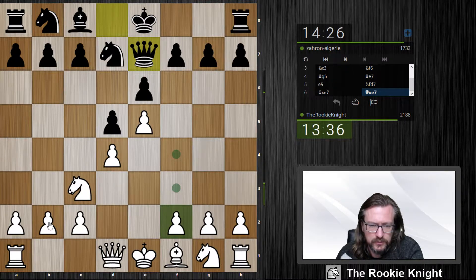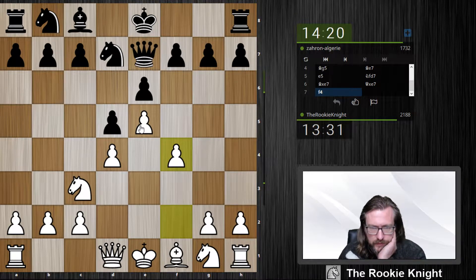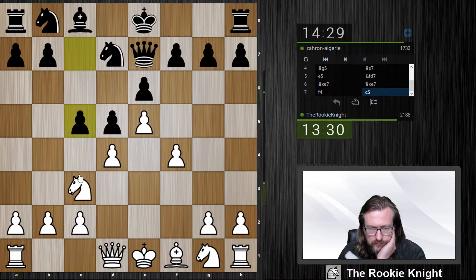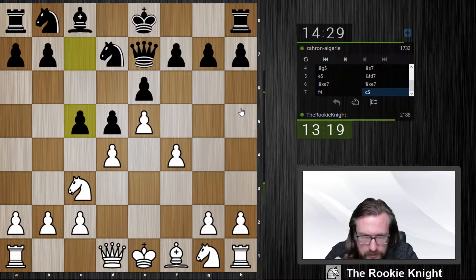And if he doesn't take on b2, I have maybe a3 and b4 just forcing him to do so. So I think f4 is solid, just to support the pawn on e5. Then I play knight f3. Knight b5 now looks good — we're playing a rapid game and we have a lot of time to think about this, and he just instantly played c5 which weakens the d6 square enormously.